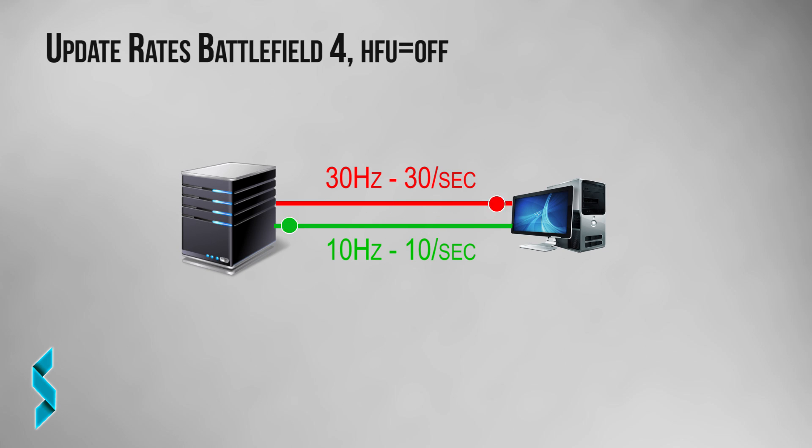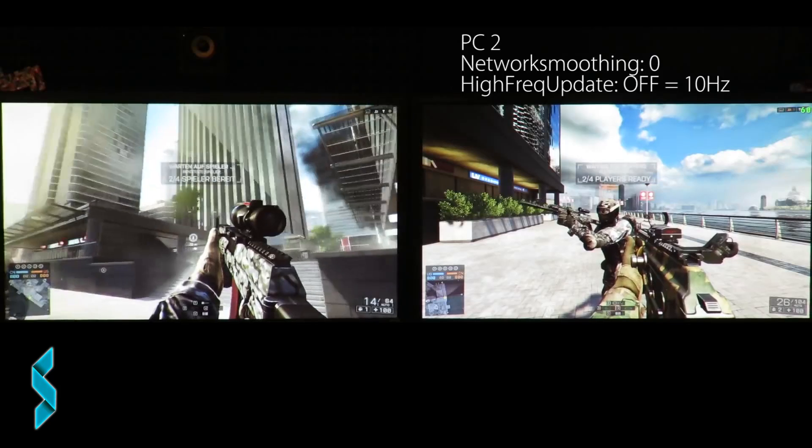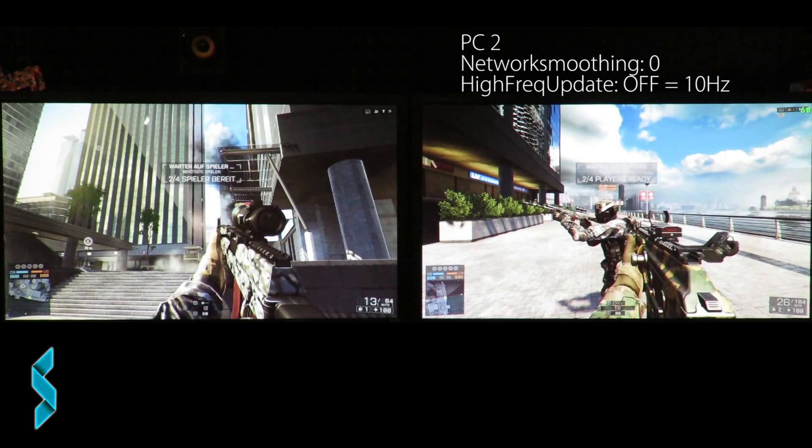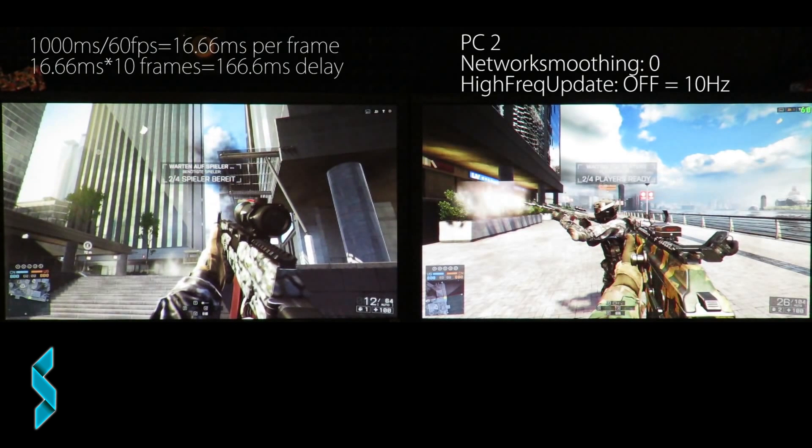Battlefield 4 will be a bit more complex. Until recently, it also used only the 10 and 30 Hz update rates, just like Bad Company 2 and Battlefield 3. With that rate, the delay is 10 frames — 166 milliseconds, just like in Bad Company 2.